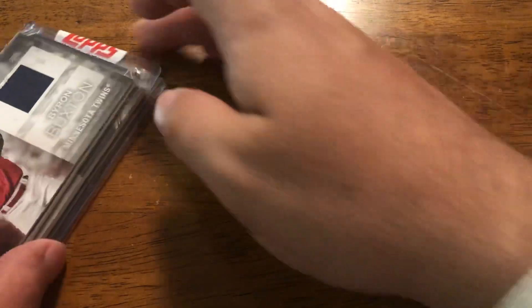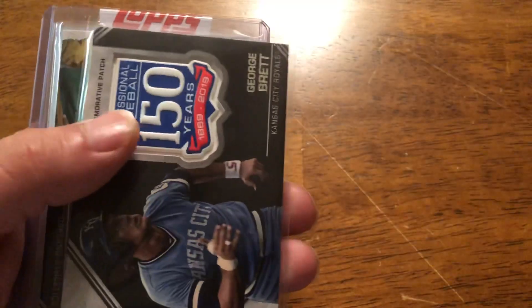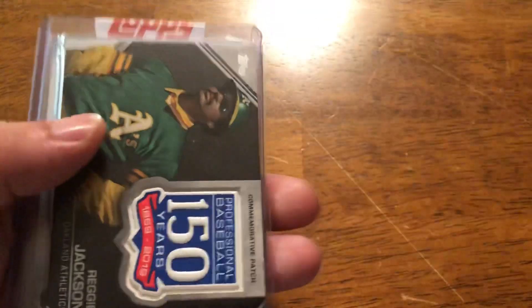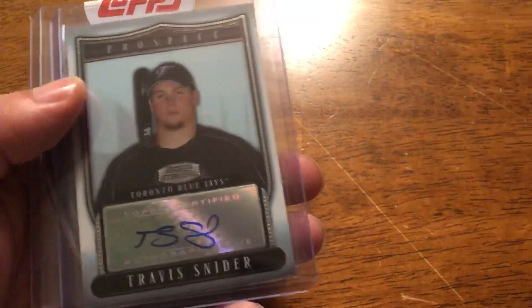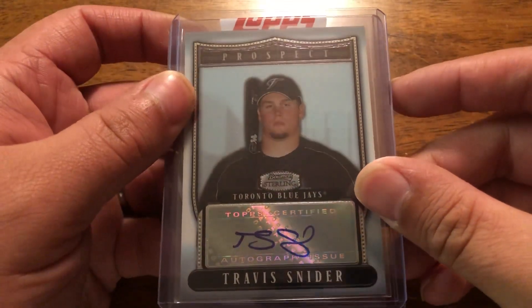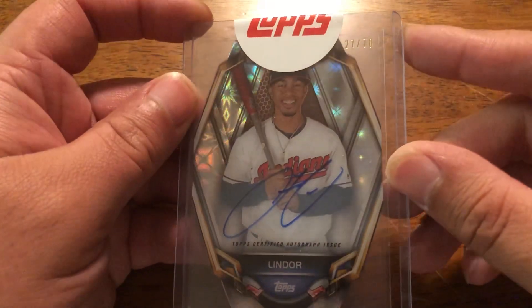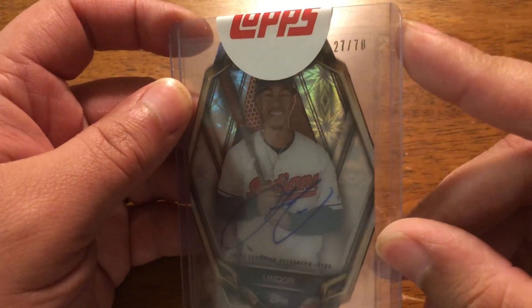And we've got some relics: a Sinatro jersey, Byron Buxton jersey, George Brett 150, Reggie Jackson 150, and Travis Snyder Top Prospect. Now this is the big card of them all — Francisco Lindor High Tech from '19, numbered to 70.